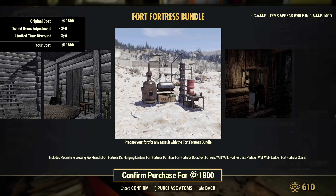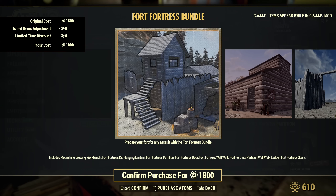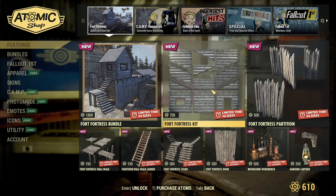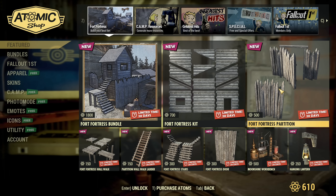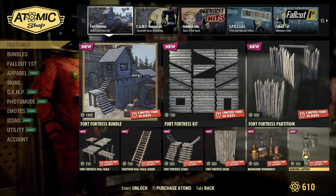That's the new brewing station; it looks cool. Do I really need the bundle? I don't think so. I already have wooden structures of many kinds. These are a little bit different, that's true, but I do not need them, so I will not be buying. But it's nice that we have it.